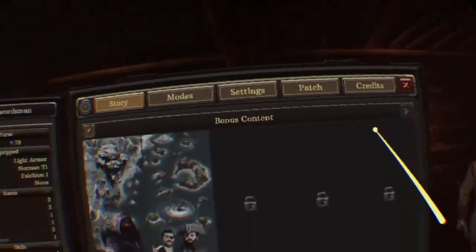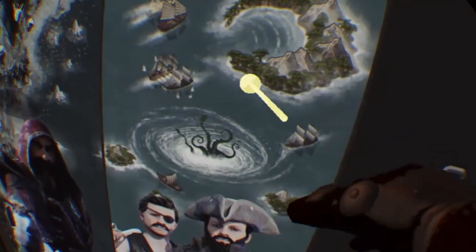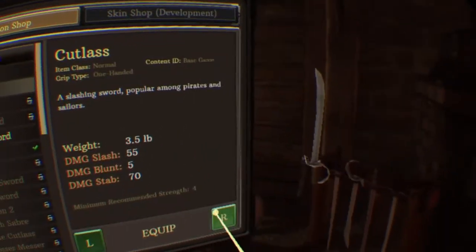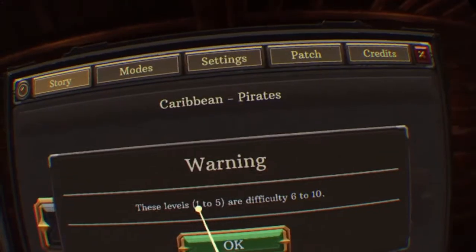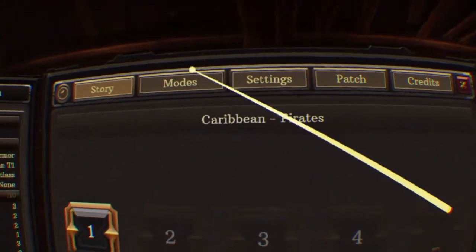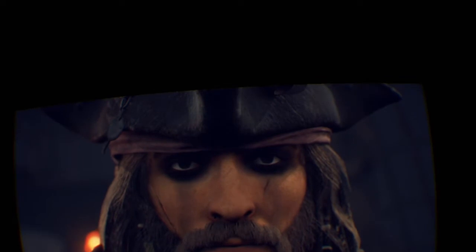We're gonna be fighting the pirates out on the open sea and dealing with this big boss right here. I feel like it's only fitting if we're going to fight pirates that I should have a pirate weapon - which would be this cutlass right here. I guess these are the difficult difficulty. Whatever, we're in the Caribbean - it can't be that difficult. It's more of a vacation than a fight.